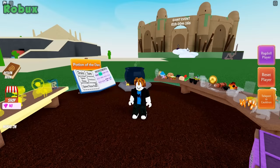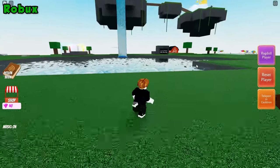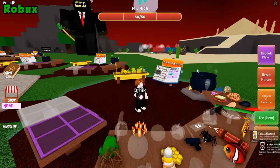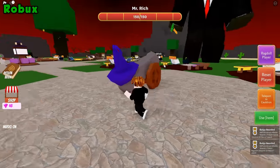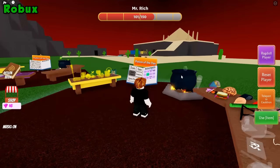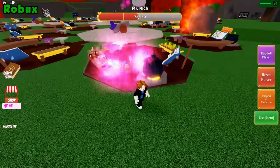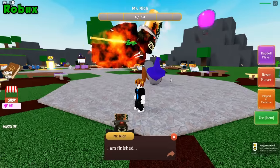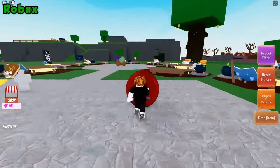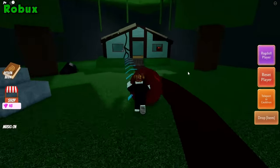For the robux ingredient, you'll need to complete an event — the event timer is right over here. The more people in your server, the more health Mr. Rich will have. Go ahead and load the potion into the cannon and start shooting him — keep doing this until he dies. I recommend having a speed potion while doing this so you can easily dodge his attacks and get back to your cauldron faster. Mr. Rich is almost dead — boom, just like that, he is dead. Now we're going to go pick up the cyclops eye and take it to Oz.